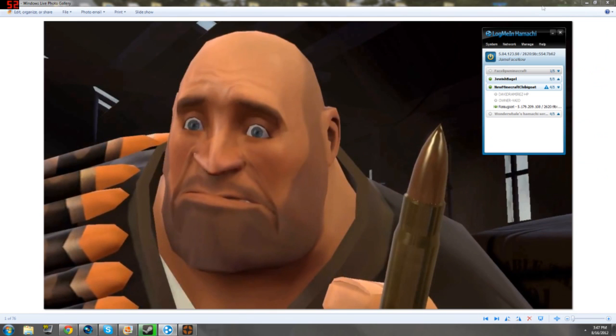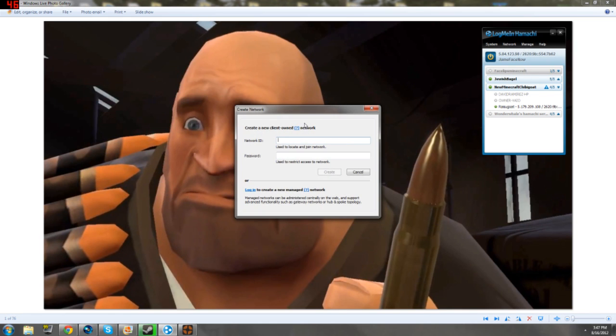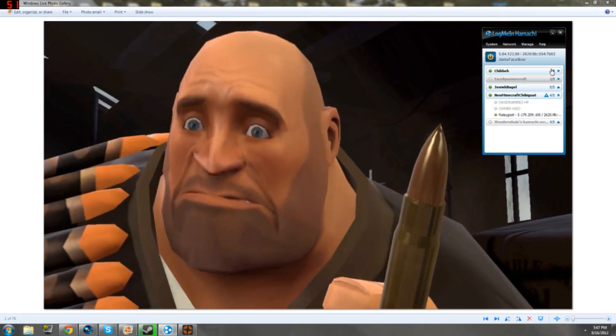So when you get there, you'll have something like this minus this here. This is your stuff. Your computer name should be here, and then your IP. And if you're the one that's actually going to have it and lead the whole server, then you're going to want to create a new network, make it whatever you want your network ID to be, and then if you want a password, you make your password, and then boom! It's right here.